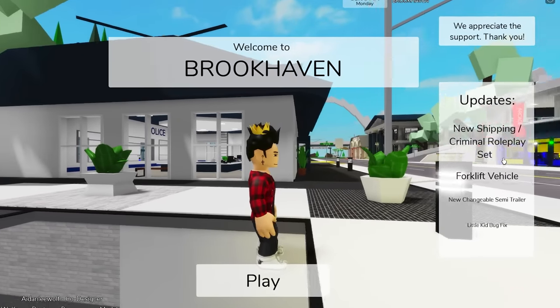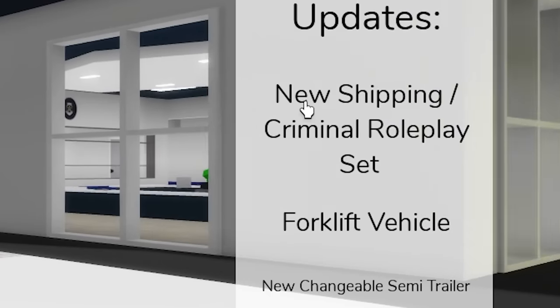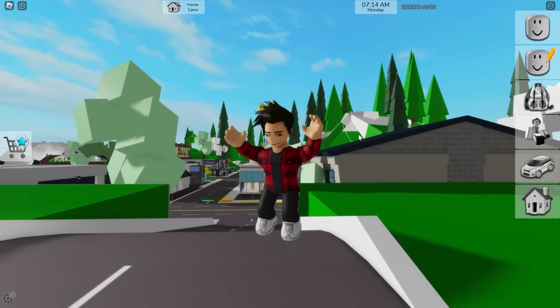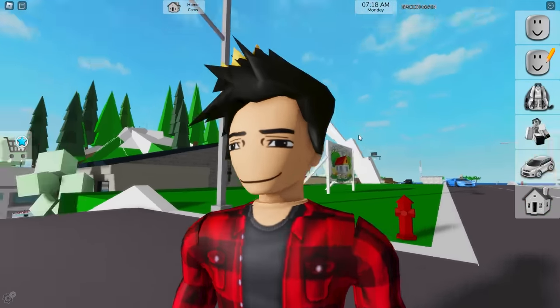As we log in, we can see the changelog of this update. Looks like we got a new shipping slash criminal roleplay set, the new forklift vehicle, new changeable semi-trailer, and a little fix to a little kid bug. And the first thing we have to try out is the new roleplay set, which is probably the coolest part of this update.